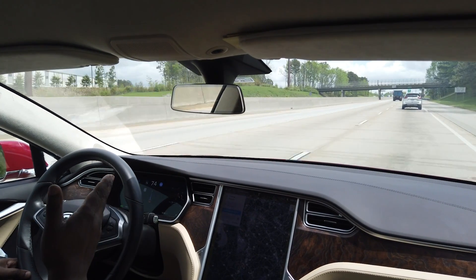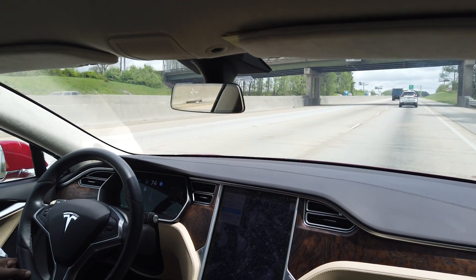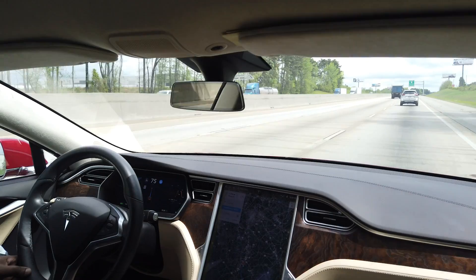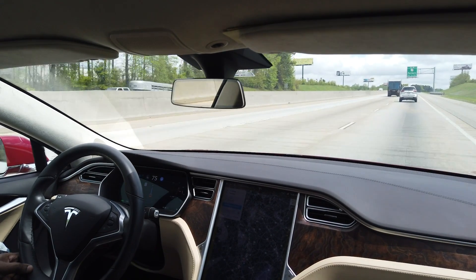It got over into the far right lane to prepare for the next exit. It slowed down because the car in front is going slower. That exit is about a half mile away — let's see what it does when it's time to take the exit.